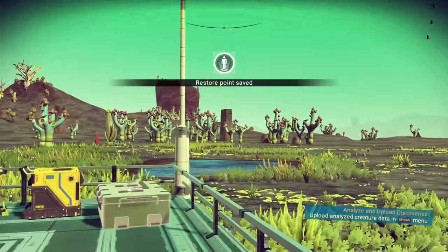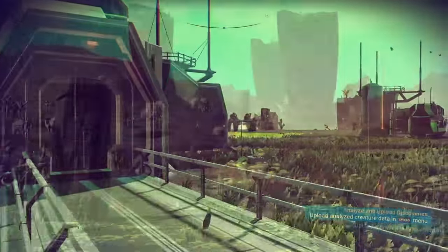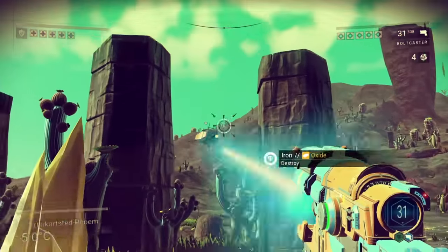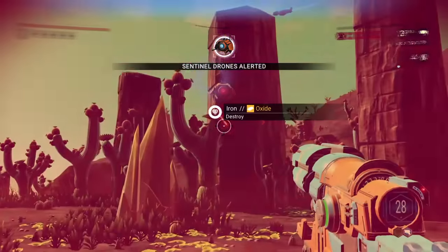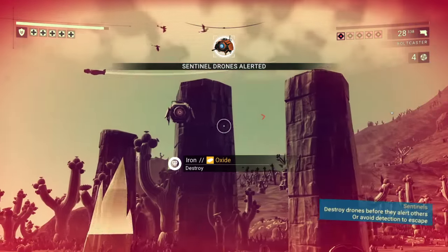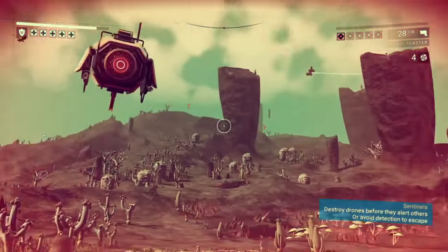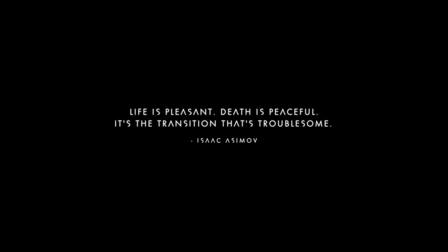Jump in your spaceship to make a save, or you can use one of those poles to save. Get the sentinels mad at you real quick. Seems like if you shoot back at them a little bit they'll call in reinforcements and it might go a little bit quicker for you.